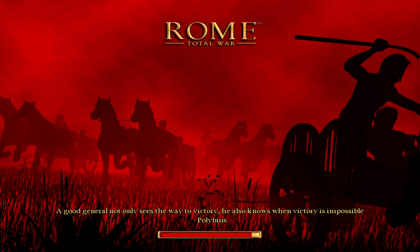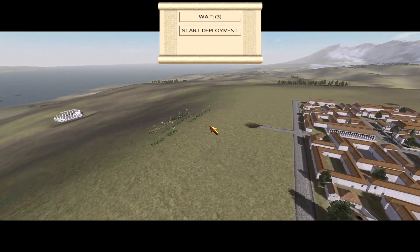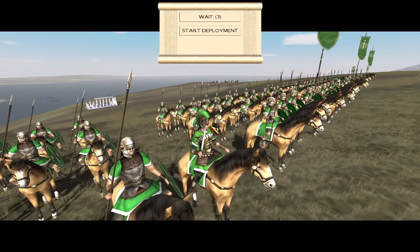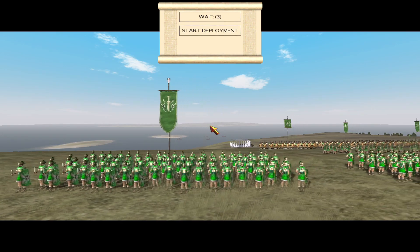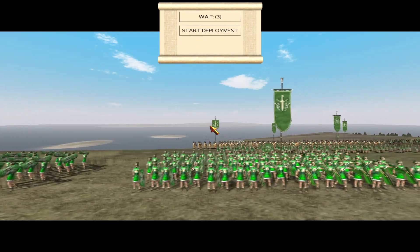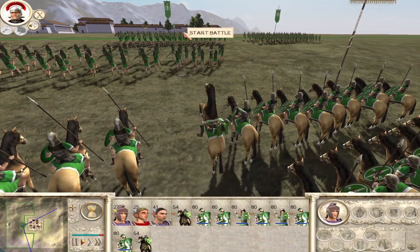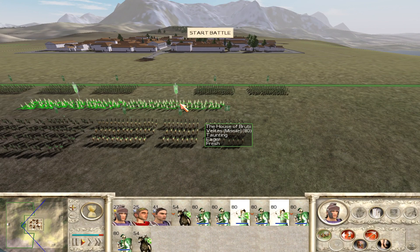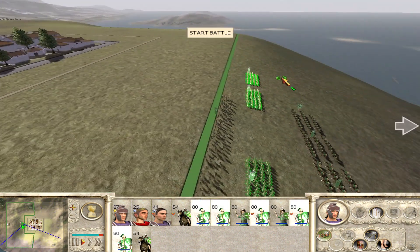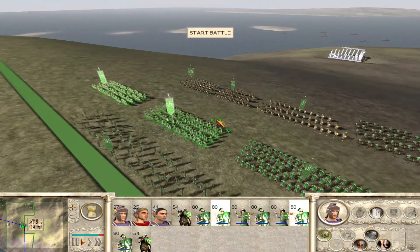Number four: Rome Total War Remastered has better diplomacy. This is a cryptic one — I saw this posted in a couple of places. What exactly does this mean? We don't know. It could mean a replacement of the diplomat unit system from the original, which I would be in favor of — I always lose track of those guys. You could actually just enter into diplomacy with another faction utilizing a diplomacy screen. Additionally, maybe it means the diplomacy AI will actually be good. Any improvement to Rome Total War's horrible diplomacy — one of the weakest areas of the original — would be much appreciated.